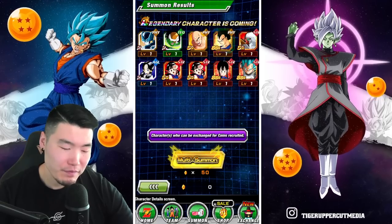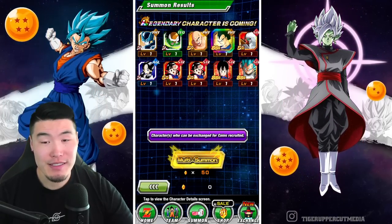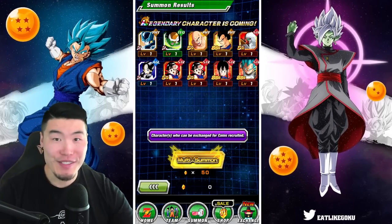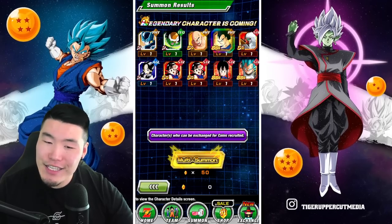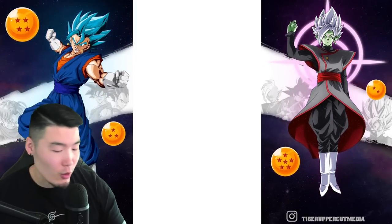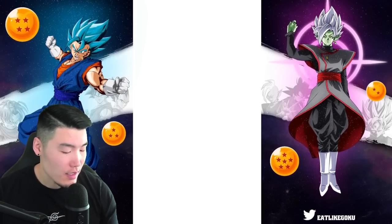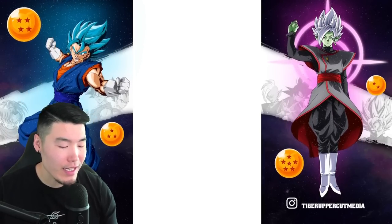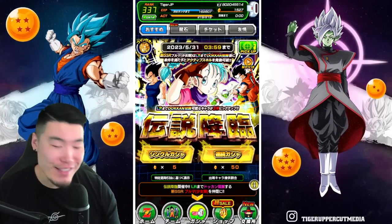Okay, so the good news is we're getting featured units. The bad news is — did not get Bulma. But the other good news is that we do have the JP side to potentially save this video. Let me just quickly switch over to my JP account. Those global summons — for a while now, actually, they haven't been the best. But that's okay, we got JP. Let's see what happens on this side.